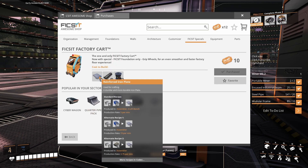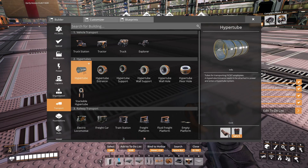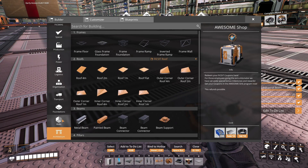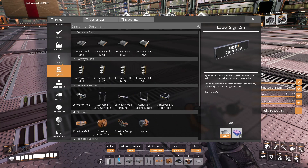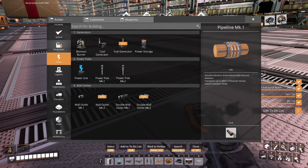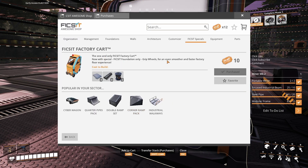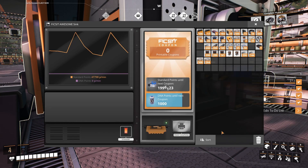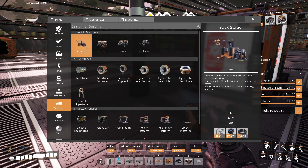Where do I get the factory cart then? Oh, I have to build the factory cart. With truck station organisation special... where's the factory cart? Got all those new bits. Organisation — yeah we've got the light panel. Where's the factory cart? Awesome shop... grit wheels, up here in your sector — where is the factory cart? I really thought it would have been there under transport.